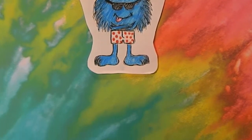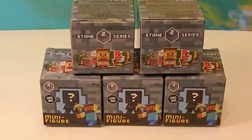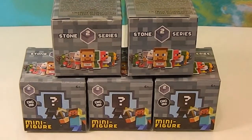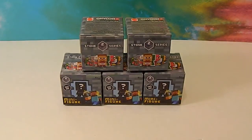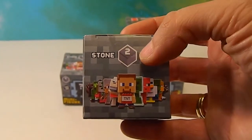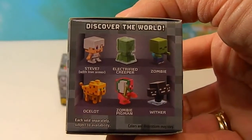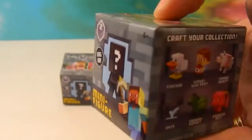Welcome back to the Unboxers. We have something we found today at our local Toys R Us — Minecraft Stone Series 2 minifigures blind boxes. We've been waiting and waiting for these to come out because the grass series was so awesome. Here's the new series — Steve on the front with TNT. This is the top of the box, Steve's in the front with the TNT, and there's a little mystery showing some of the characters you can get.